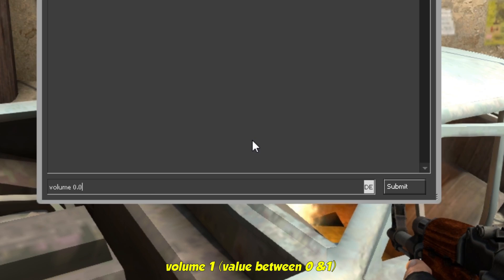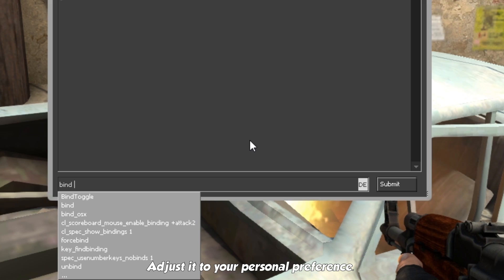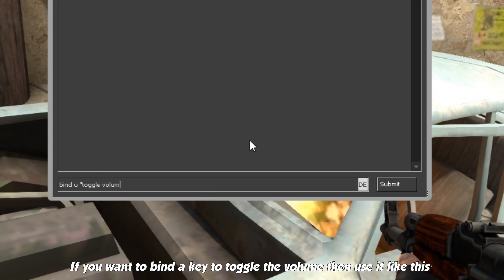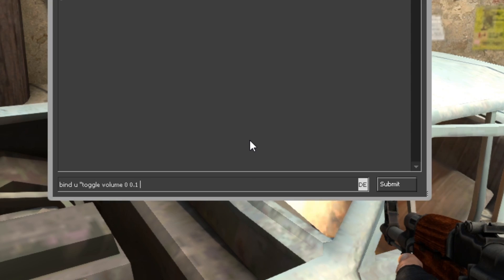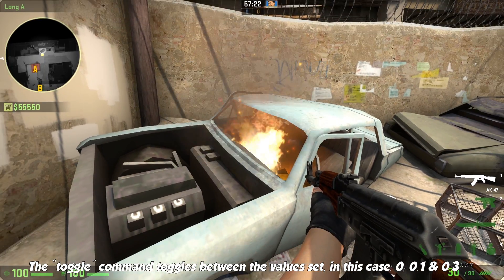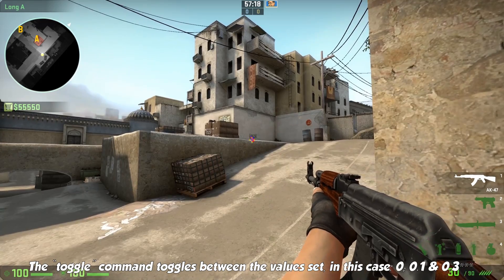Volume 1 adjusts the general sound volume — set it to your personal preference. If you want to bind a key to toggle the volume, then use it like this. The toggle command toggles between the values set; in this case 0, 0.1, and 0.2.